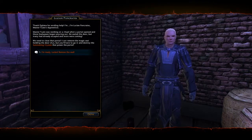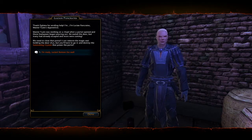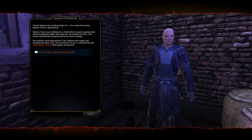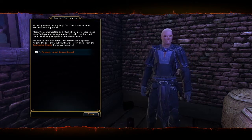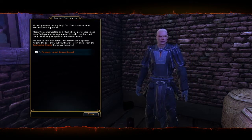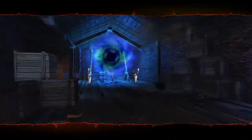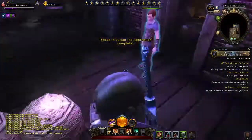I'm Lucian Pancretes, Master Twallow's apprentice. Master Twallow was working on a ritual when a portal opened and those things began pouring out. He sealed the door, but many had already escaped and more were coming. We need to close that portal. I can remove the magic seal holding the door shut, but you'll have to go in and destroy the summoning crystals that power the portal. All right, I'm ready — that's what we're up against. Shouldn't be a problem.